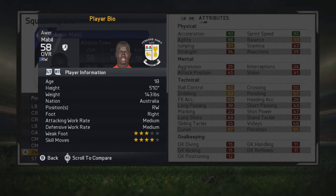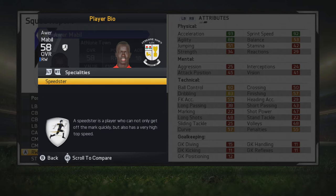Right now he's really all pace, 5'10", right-footed, medium/medium, but he does have 4-star skill moves, 3-star weak foot, and he has the speedster specialty already of course.